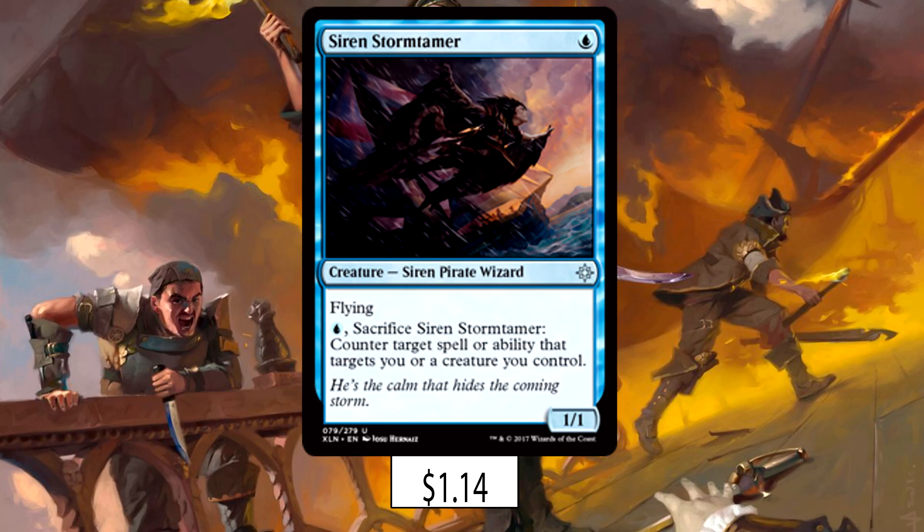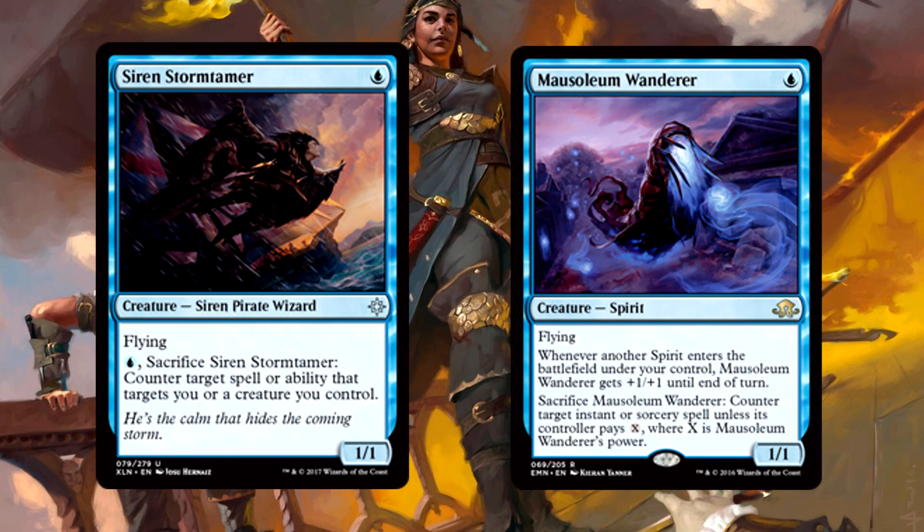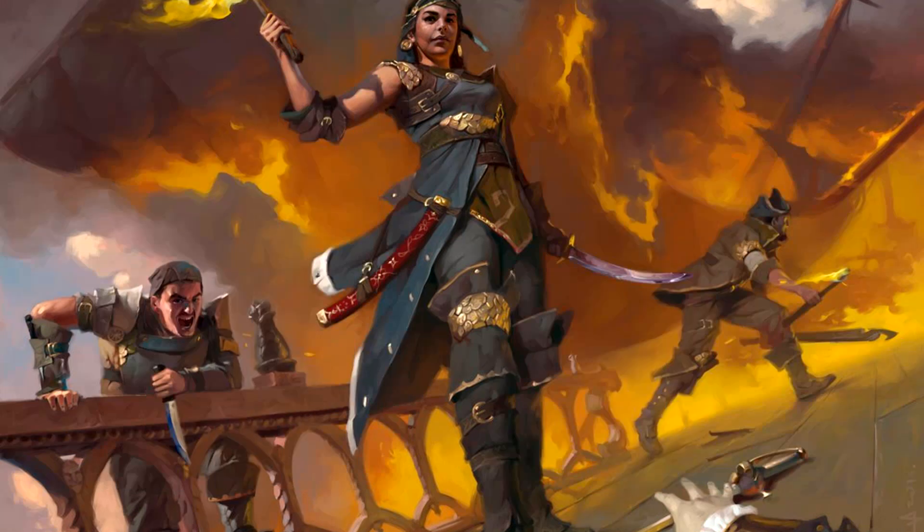Turns out pirates are actually pretty friggin' good in Ixalan. We'll begin with the bottom of our curve, a full playset of Siren Storm Tamer — the first pirate, the first available creature to attack, the first piece of disruption. The Storm Tamer gives us everything we want: early drop with evasion, and a counter ability that protects our more important pirates from removal. It isn't Mausoleum Wanderer, but it's certainly the best pirate version of that card we're going to get. In an extremely aggressive deck like this, having the ability to disrupt opponents without tapping mana is critically important — Storm Tamer is a true staple here.